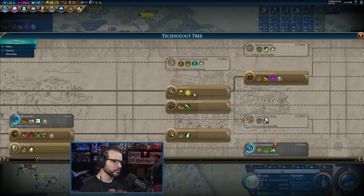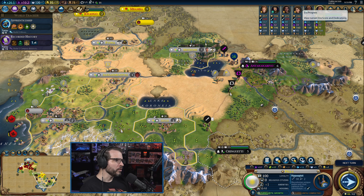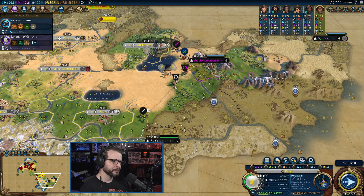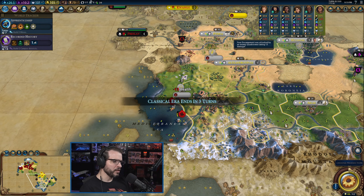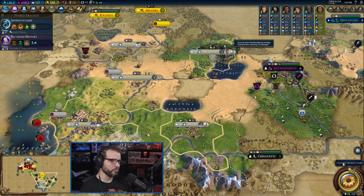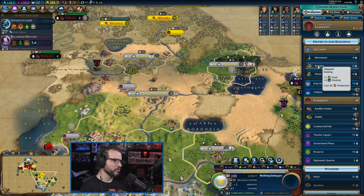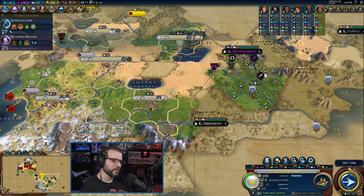We'll be building a city on the coast soon enough. Let's keep working our way up the tech tree — we get enough with the golden age, yes. Settling over here might make Cree mad because it might still technically be within range of his capital or borders. We do need to get the Basilikoí first, then the archer. You also need the granary, otherwise you're just going to be stagnant. Builders help us grow and give us science too.